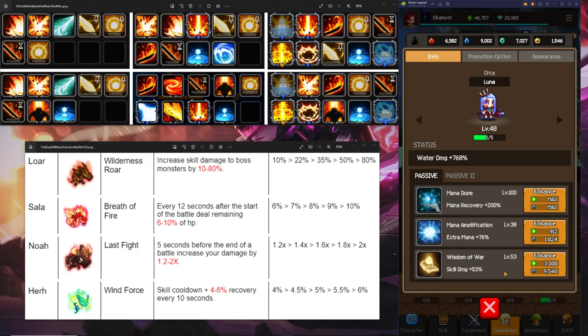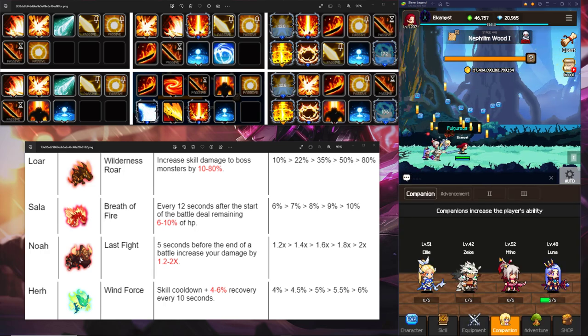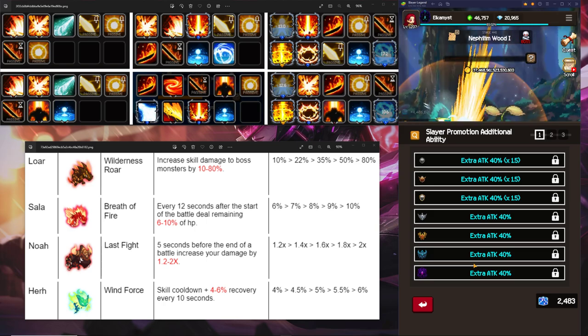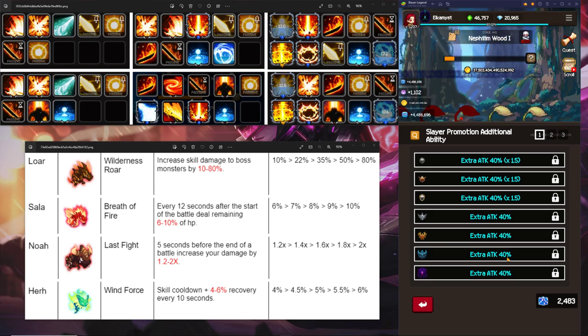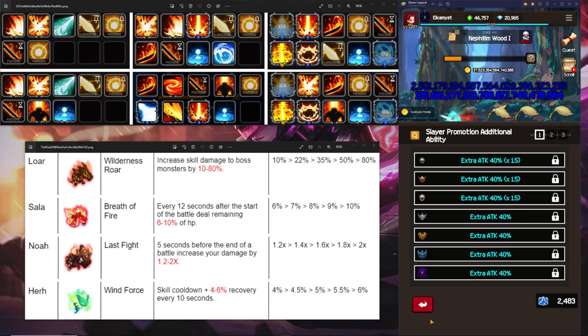Wisdom of War is good — this is what you want to be leveling up later on when you have enough mana. However, what's the point of increasing skill damage if you can't even use your skills because you don't have enough mana? So get mana dope up first. For companion promotion options, you want to do all attack — every single companion needs to be attack, and your character promotional needs to be attack as well for stage boss and all bossing. You want to replace crit damage and mana as fast as you can with all attack.